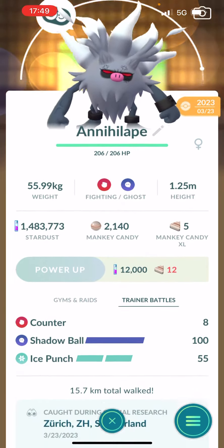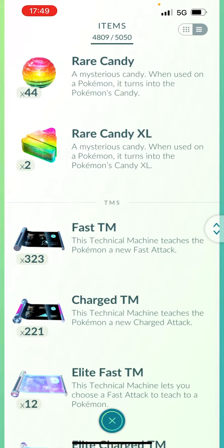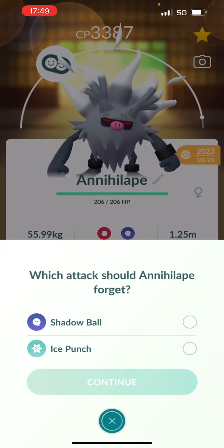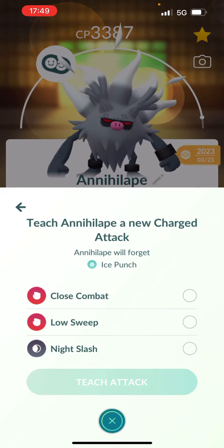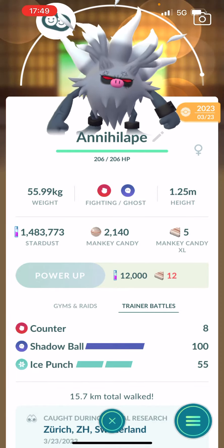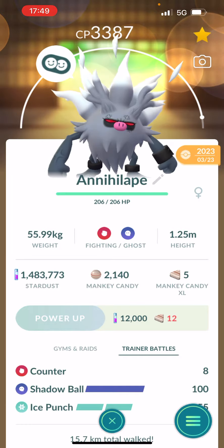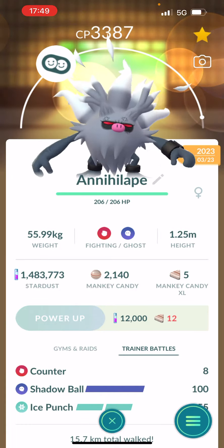I'm not sure if I should keep Ice Punch or put in a Fighting move. It has Ice Punch, Low Sweep, and Night Slash — Night Slash wouldn't be bad. Ice Punch is just not expected. I'll leave it for now, but thank you guys for tuning in!